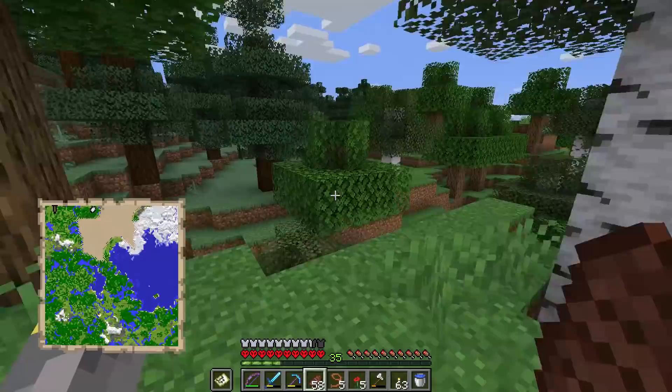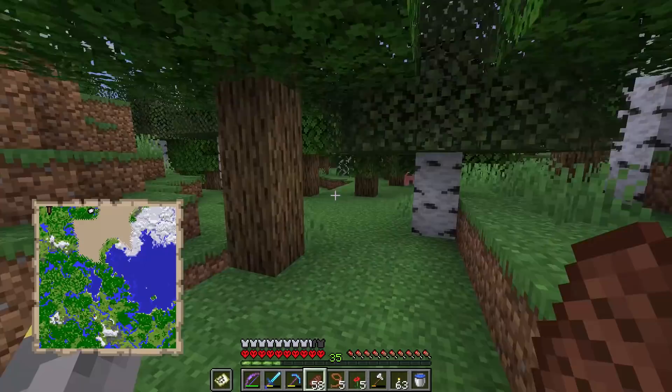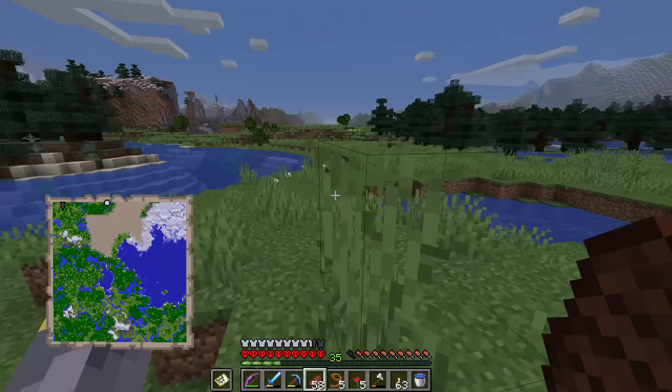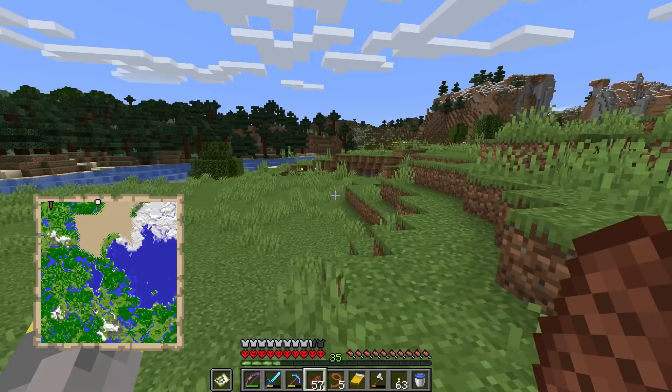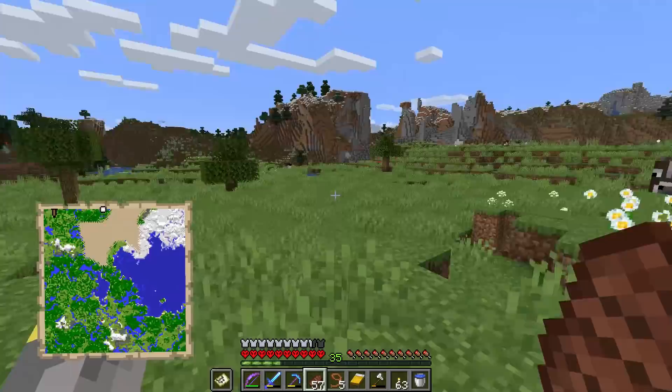We're making good moves on the map, and I have really good news. It looks like to the north over there is a plains biome, which is also really good for what we're trying to do. We need to find either a plains biome, a sunflower plains, or a flower forest. A flower forest is definitely the best bet for bee spawning, but plains biomes and sunflower plains are both good bets as well. This is 100% a new biome.